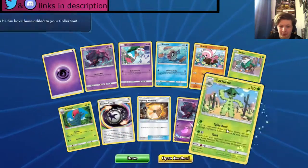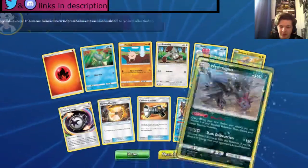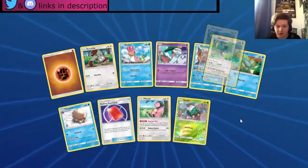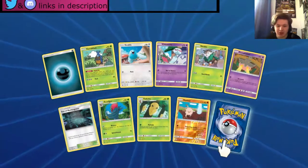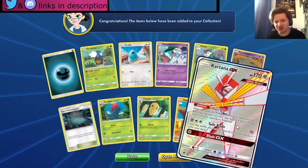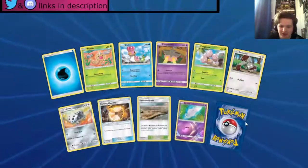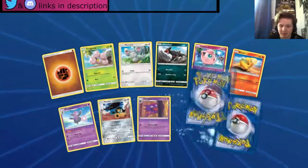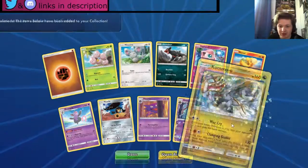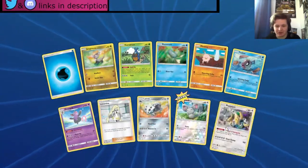Regigigas — okay — a Gourgeist. We must have a playset of Gourgeist by now. A Misdreavus hollow rare or something — 21 packs remaining including this one. We got an Hydreigon — okay. 20 packs remaining. Starraptor — not bad. Crabrawler — not bad — Shelgon — okay. Oh, Kartana GX — that's amazing, that looks amazing! Can we get another Buzzwole GX? A Mismagius — okay. Can we get a Buzzwole GX? That would be our best pull. We get a Gourgeist and a Kommo-o — okay.